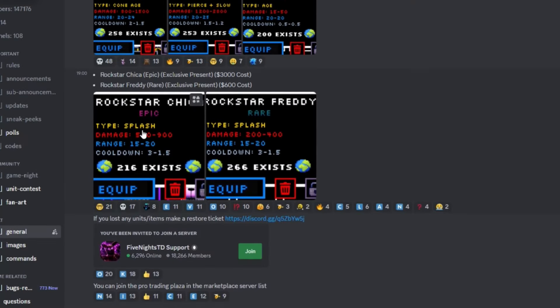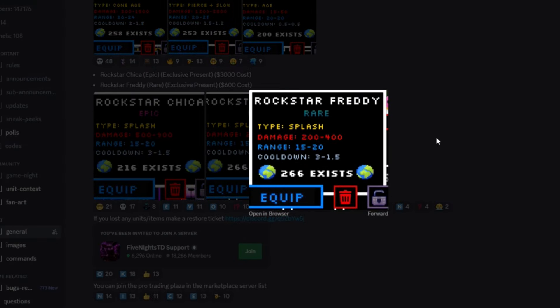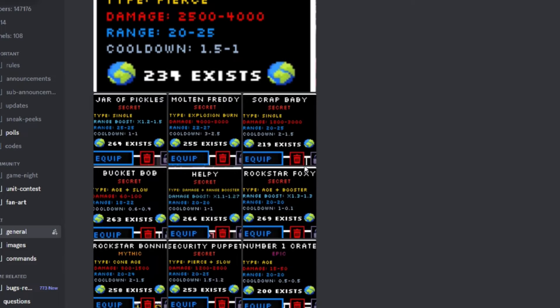We also got Rockstar Chica, and Rockstar Freddy. Those are all of the new units showcased as you can see. Here are all of the costs of them — it's pretty much a new update, let me know if you guys enjoyed it or not.